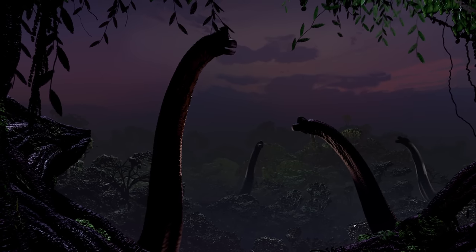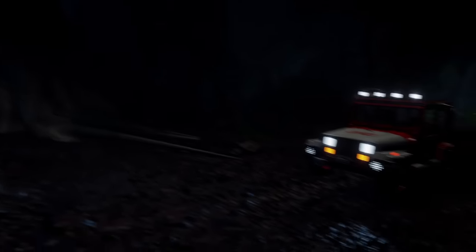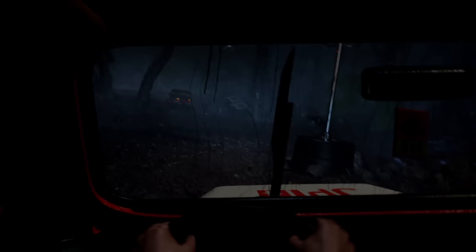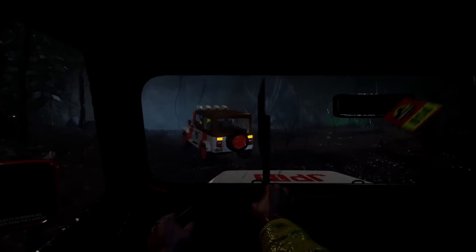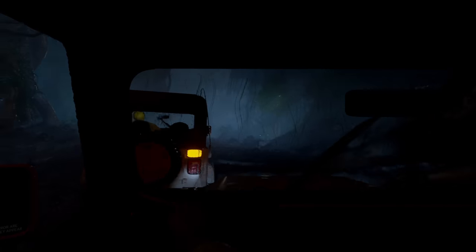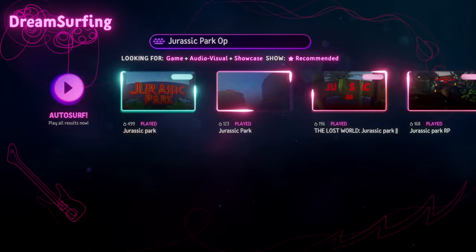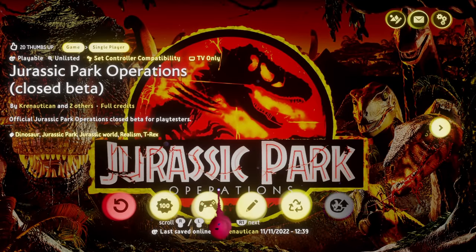Probably what everyone wants to know — how can you play this game? To play, you're going to need a PlayStation 4 or PlayStation 5 and a copy of Dreams. Unfortunately that means it will not be coming to PC or other consoles anytime soon. As much as I would love for everyone to be able to play it, there is currently no way for us to export our game. When it releases, all you have to do is buy Dreams, then search for Jurassic Park Operations in the Dreams search engine and hit play. There's absolutely no charge to play our game other than the cost of Dreams itself.